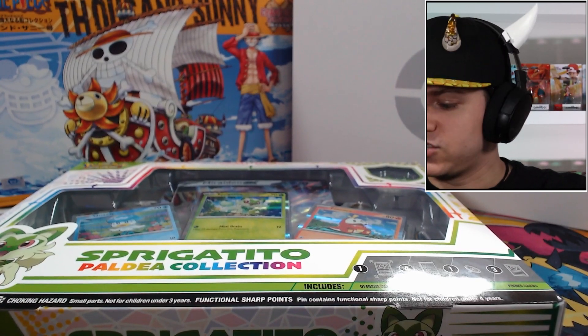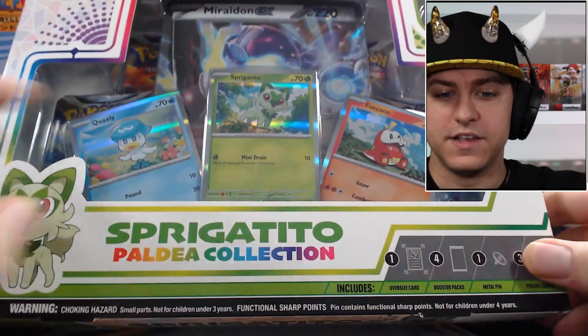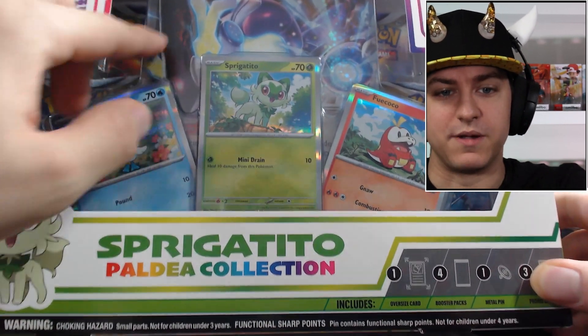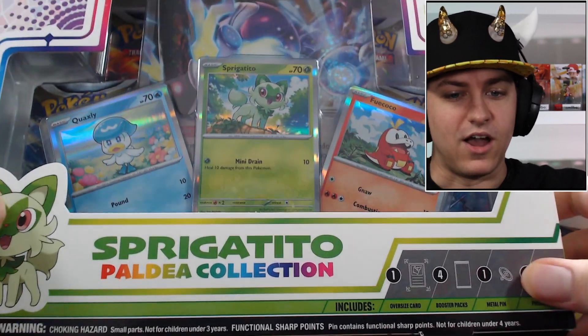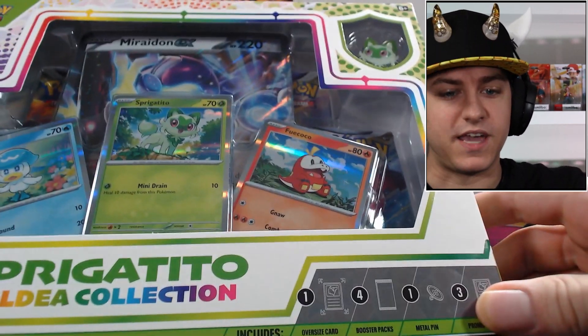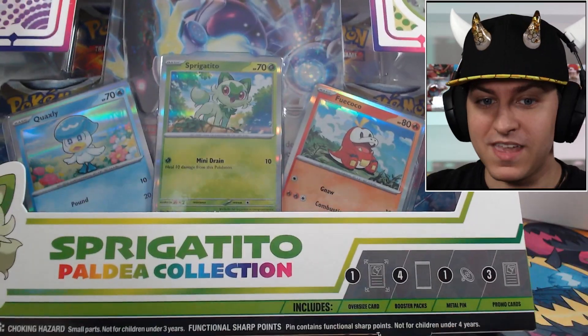Each of these packs come with one special promo version of the card with the new silver borders for the Scarlet and Violet set, and the big promo card — we got Miraidon on this one. You get all three starters and you get four booster packs, plus a pin up top which we'll open and take a look at. So yeah, let's crack into the box and get this thing going.